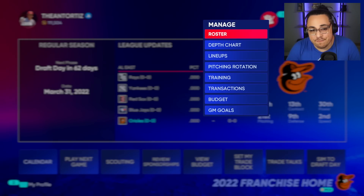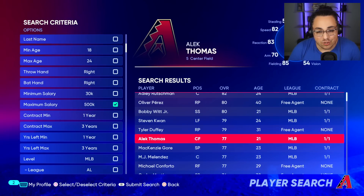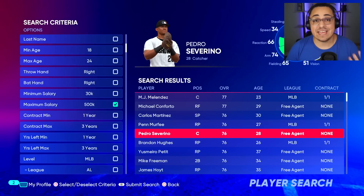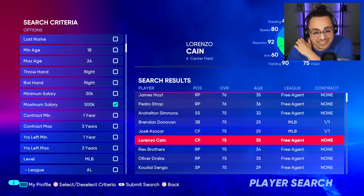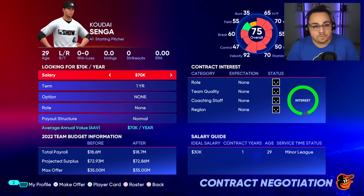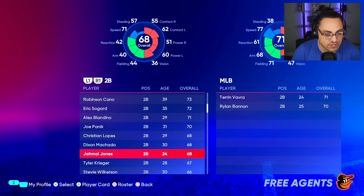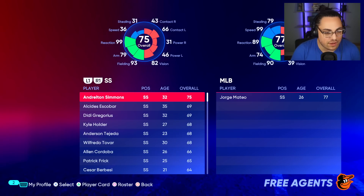I don't even know if I'm in budget. I can't sign Conforto — I tried, but they want too much money. This might seem easy but I really don't think it's going to be. Surprisingly, I can sign Sanga as our long reliever — I totally forgot he doesn't want that much money. That makes me think there might be a couple other KBO-type players in the roster.